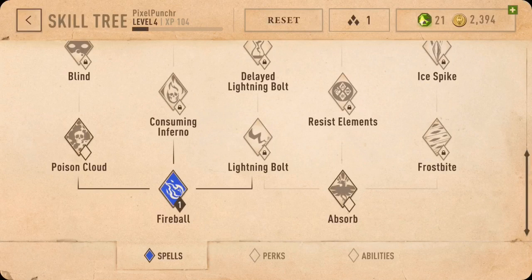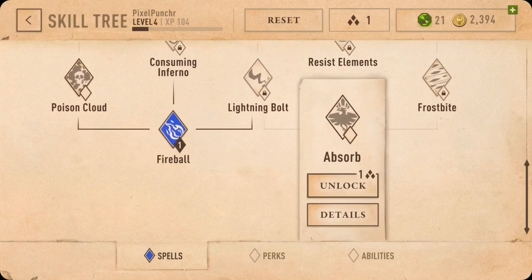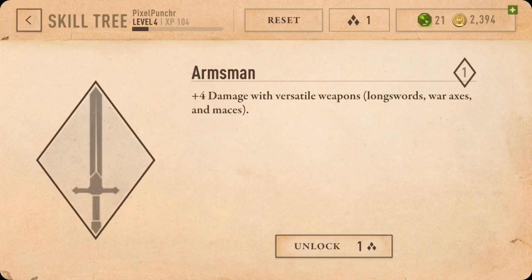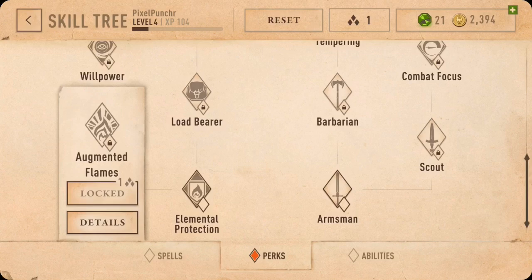What is Absorb? Lightning Bolt, Poison Cloud, Consuming Inferno — I need two of those. But I can do Lightning Bolts too. What is Absorb? Well, that could be useful. I think we got perks too. Well, that'll be good for me later. So yeah, we'll do that.